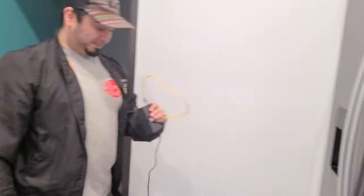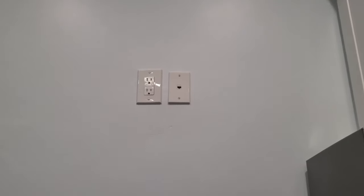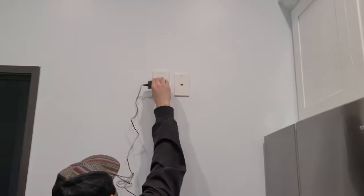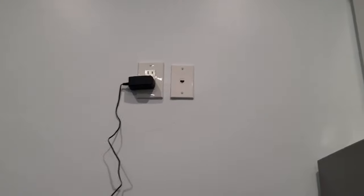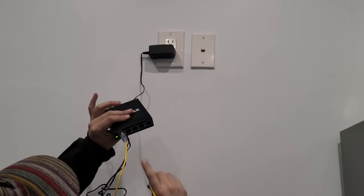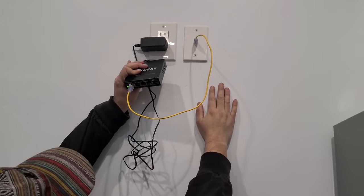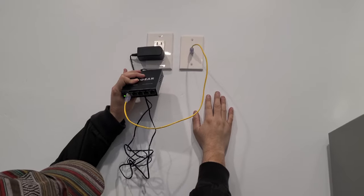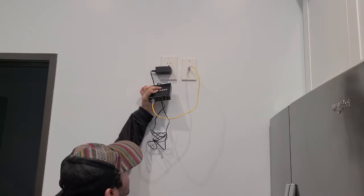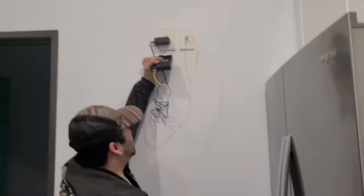We found another port — it's up above the fridge. Someone apparently didn't think to look up there. Why would a port be up there? We tried plugging in — nothing. I just wanted to point out there's a port up above the fridge. What are you going to rack up there? Is that a workstation?